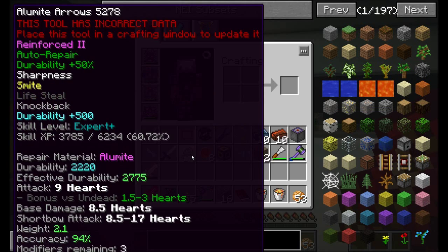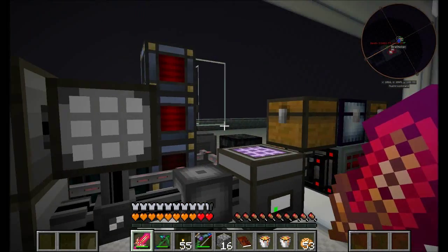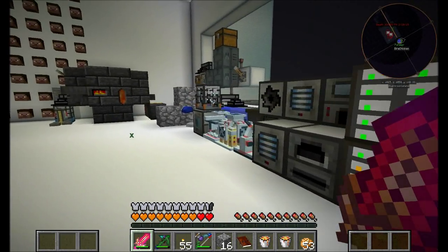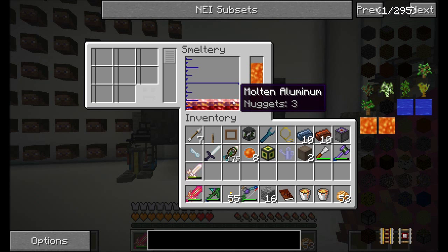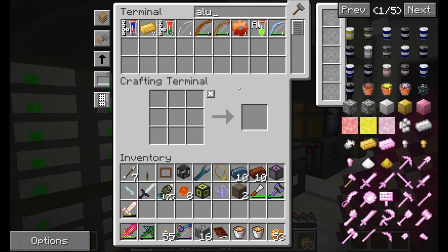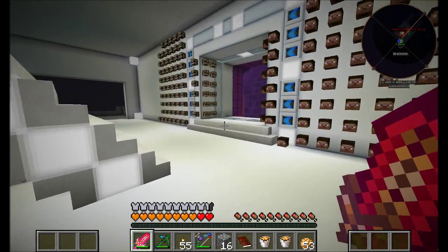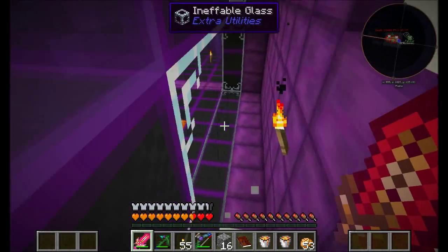The arrow head determines the damage. I made mine out of allumite. Probably the best one to do it with is manulin, but we don't have a good source of those materials, so allumite's probably your best bet. If you can throw some aluminum into the smeltery, it'll probably create some allumite. You might need to snag some nuggets from those bushes. I've got some nuggets going in now.